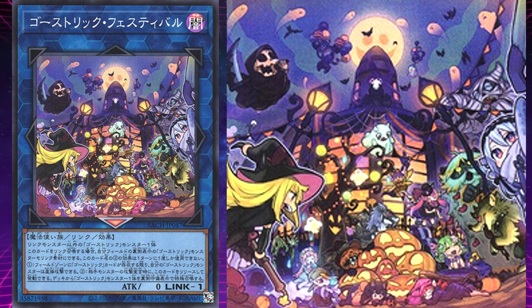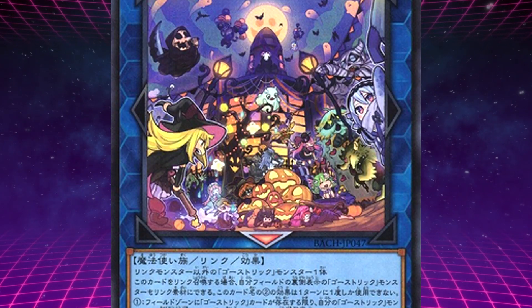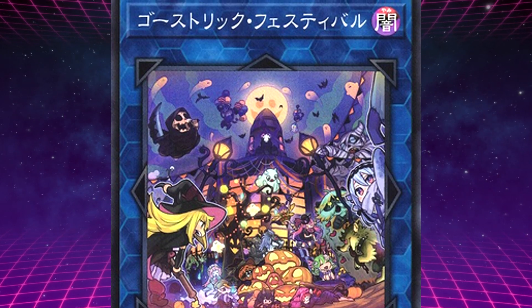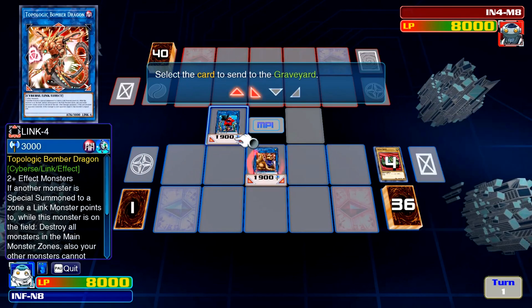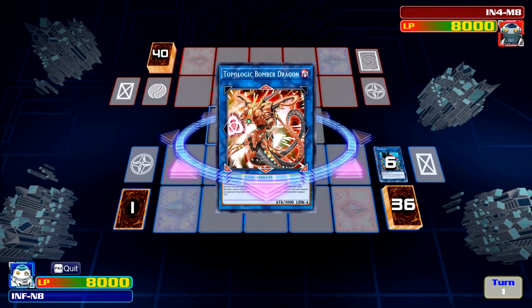Its effect is: whilst on the field, your Ghost Trick monsters can attack directly while there is a Ghost Trick card in the field zone. When an opponent's monster declares an attack, you can tribute this card to special summon one Ghost Trick monster from your deck in face-down defense. Released in 2021's Battle of Chaos pack for the OCG, this monster was created to counter the huge problem the Ghost Trick archetype faced due to the release of link monsters — as link monsters cannot be forced face-down under any circumstances.